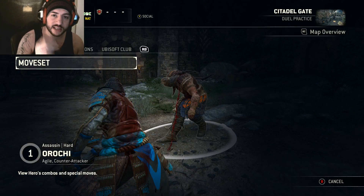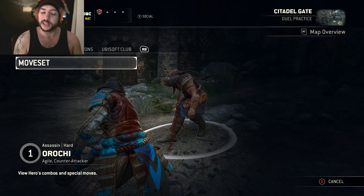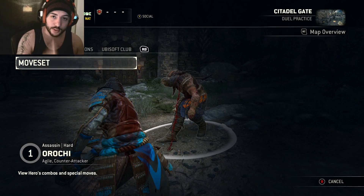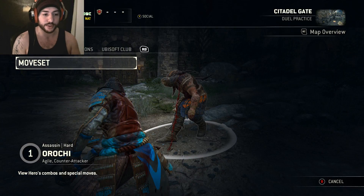The next one we're going to look at is: after you hit that deflect, you go for your Hurricane Blast. You hit your heavy attack to do your big Hurricane Blast, but then we're going to cancel that into a guard break. All you do is deflect, Hurricane Blast, and then hit guard break as you go to do the big stab animation and you'll cancel it.